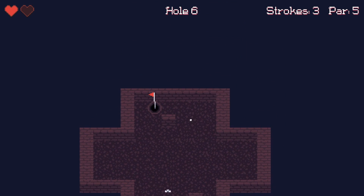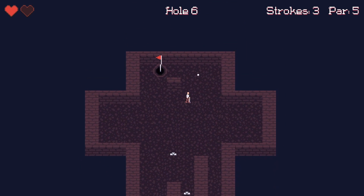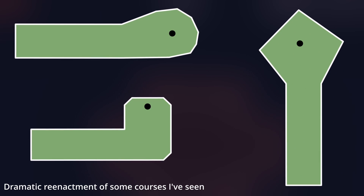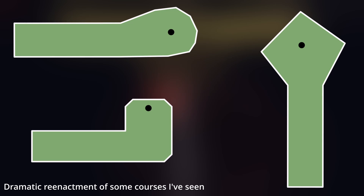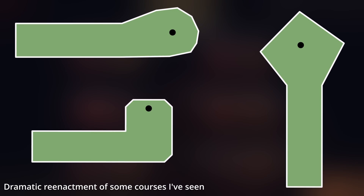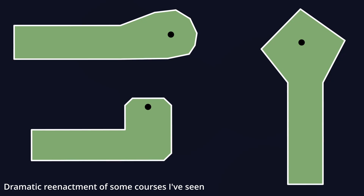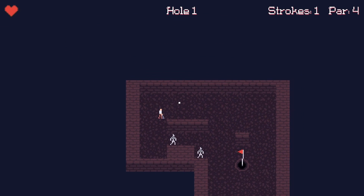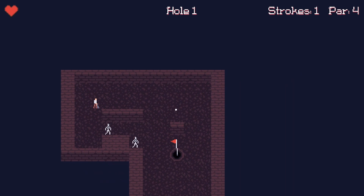I started at the high level by thinking about how the holes on a mini golf course are designed, which can oftentimes simply be stretches of straight green connected at various angles to other stretches of green with objects contained within. That's a pretty good fit for a grid-based system, even if it does mean that some of the curvier or wackier designs have to be dropped. I got to work on procedurally generating dungeons that had the general shape and feel of mini golf. At first I was going to use pre-generated pieces that would snap together, but I decided to go fully procedural to create a little more variety.